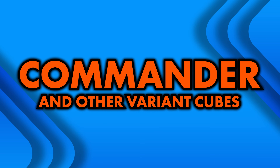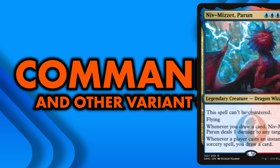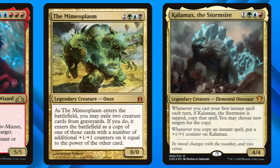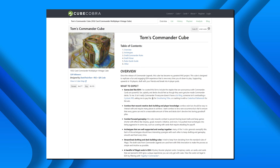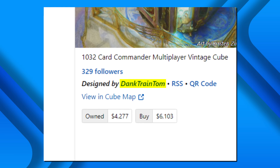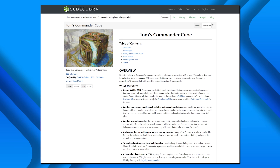As cube has grown more popular, more and more cubes have been designed and posted to the internet. Commander cubes are a fun way to fuse Limited and Commander, inspired by the innovative Commander Legends draft format. One example is a public cube on Cube Cobra called Tom's Commander Cube, designed by the user Dank Train Tom. Tom's cube contains a whopping 1,032-card pool that can support up to 16 drafters who break off into pods of 4.